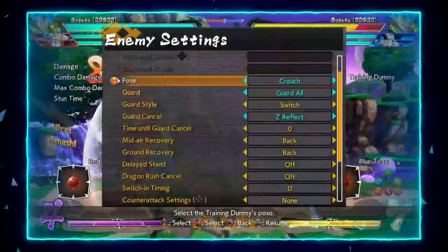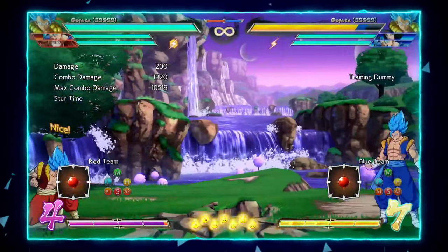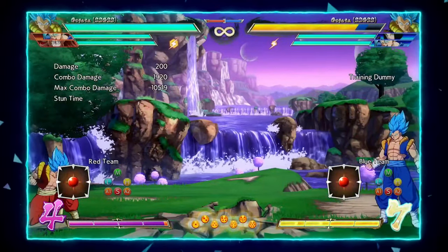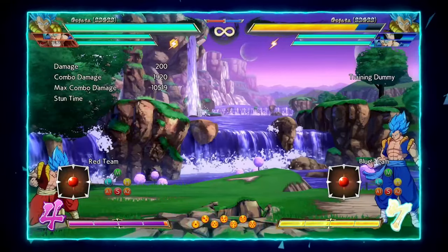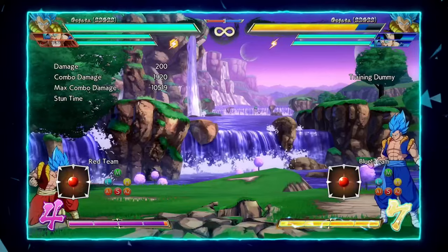Jump medium is a very hard button to contest in the air, and it leads to the opponent getting counter hit a lot of times. This is why you'll see a lot of higher level Blue Gogeta players stick it out constantly — it is one of your key ways of catching your opponent and getting the party started, jailing them into the ground.